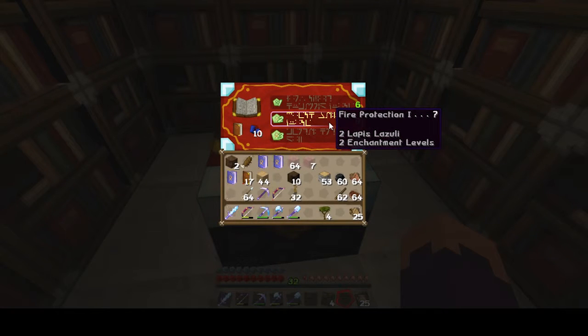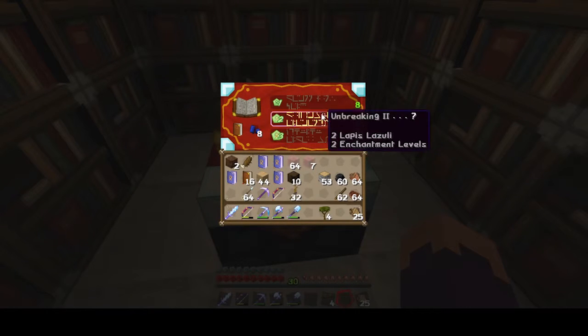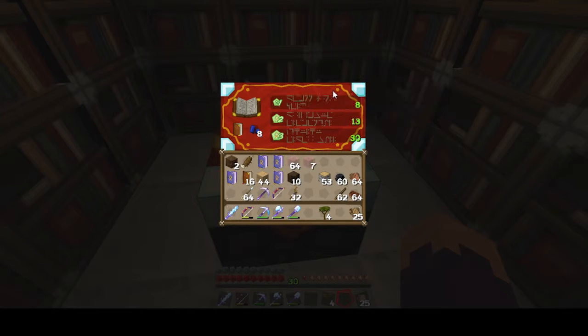Fire protection - maybe for one of the pieces of armor. Let's do another book. Aqua affinity, unbreaking 2, knockback 2. Maybe they're good.